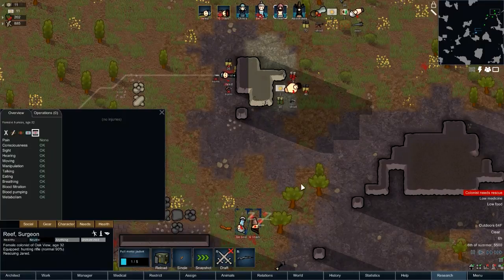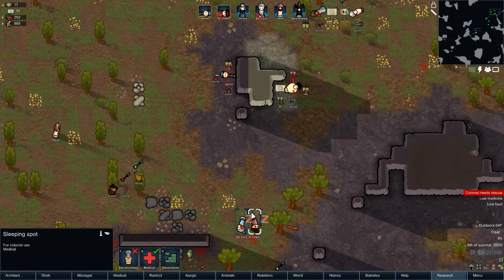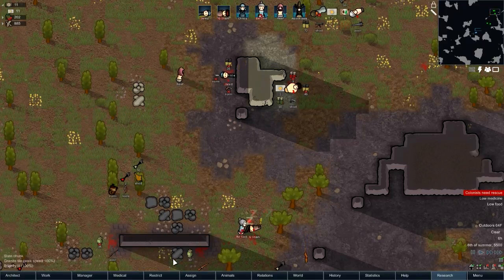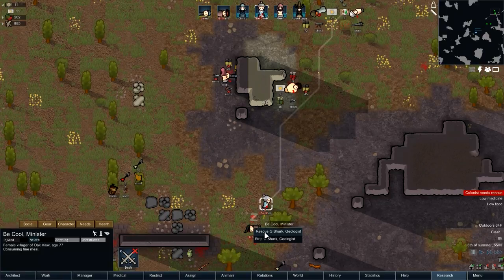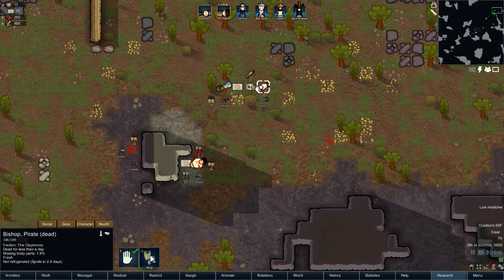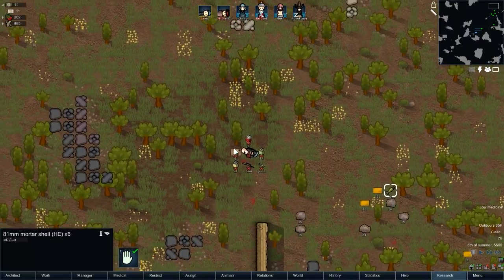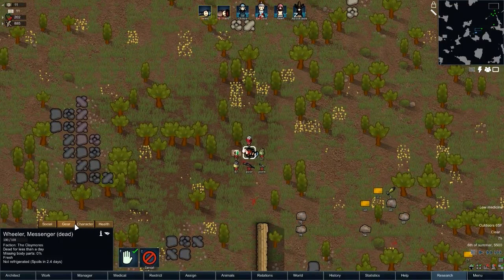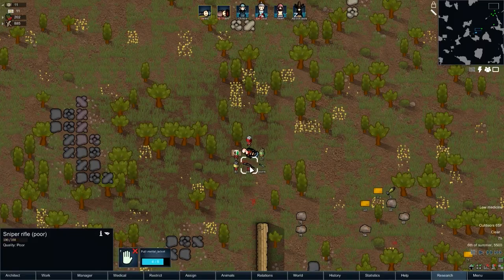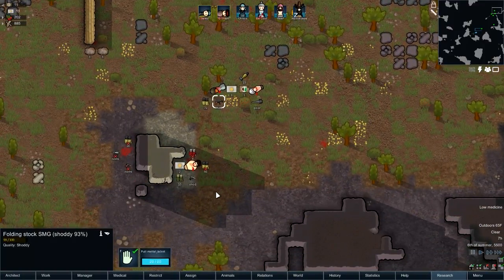Reef finally deciding — hey, Jared's still over there. I should rescue Ghost Shark — that was just literally trying to save my people. Sniper rifle — that's actually not very useful here. Folding stock SMG — that could be useful.